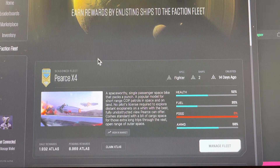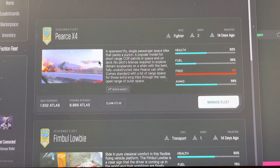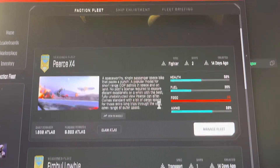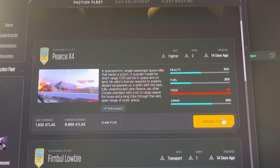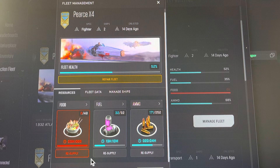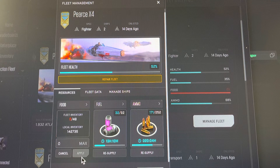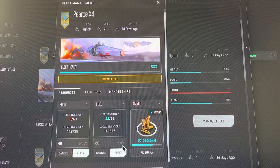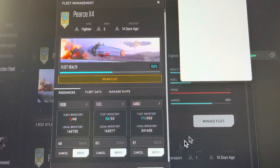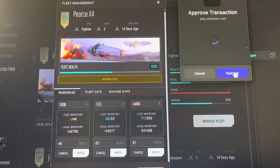All right, here I'm going to do my update on my fleets. As you can see, this one is definitely out of food. So we're going to go in, hit resupply all, select the max — resupply all, select the max — resupply all, select the max. Bam. Authorize the transaction.